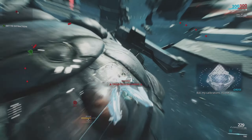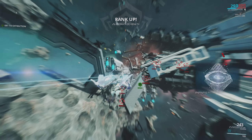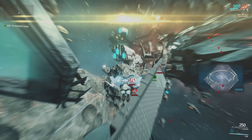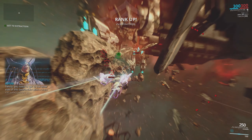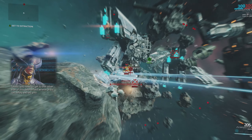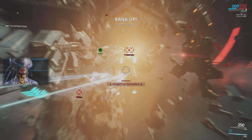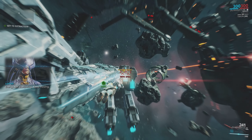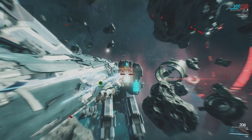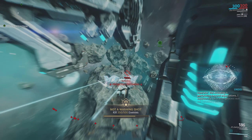I would recommend going back in the star chart and doing the Arc Wing missions that you weren't able to previously do. This is to get a few levels into your Arc Wing early so that when you do actually have to use it for small segments in other missions you don't get obliterated. Arc Wings and Arc Wing weapons also give you mastery rank, so it's worth leveling them from level 0 to 30 for bonus mastery. Arc Wings also have their own exclusive mods, so keep an eye out for them. You just need the basic mods like health, shields, and damage for the star chart content.